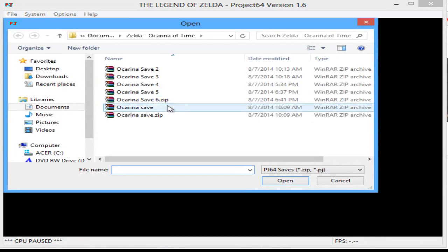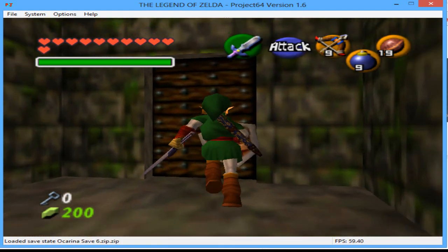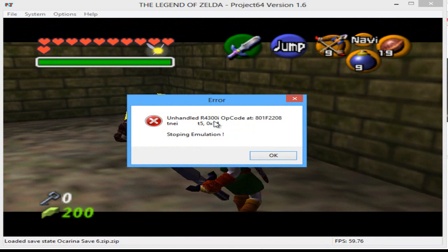Loading my save again — here we are. It happens in the same room with the Floor Master. It is really annoying. This isn't the only place where this happens either — it occurs randomly in a lot of different places. Sometimes it happens repeatedly in the same spot, and sometimes it works for a while but then comes back again.